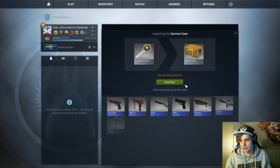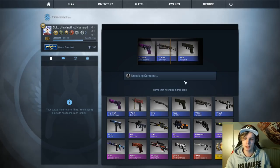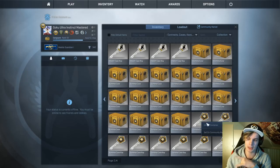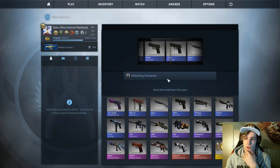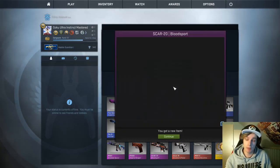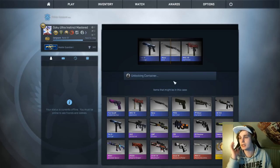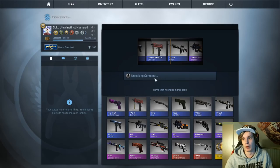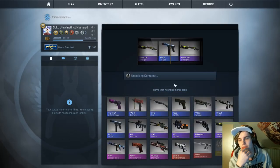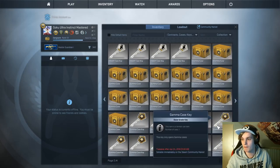I already have a flame test, I don't need another one. Anyways, I'm not a big fan of the gamma case but I do like the P90, the Mecha Industries, and the Desolate Space. I'm only doing it because secretly I just found out that gamma cases can give you Karambit knives, and I wouldn't say no to a Karambit. Got the First Bloodspot and pink Scar-20. I would have taken the Desolate Space and that stat track P90 just flew by as well.